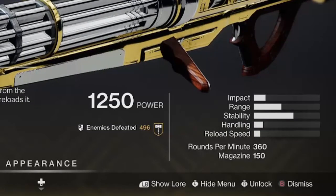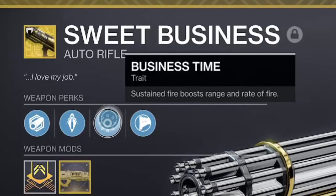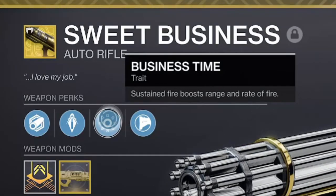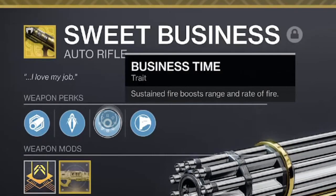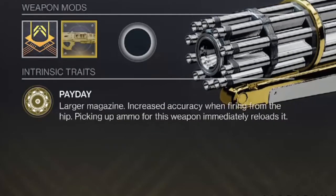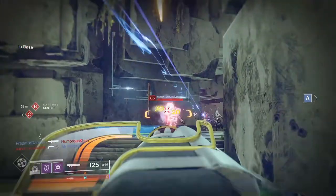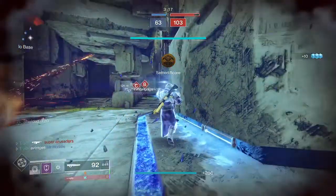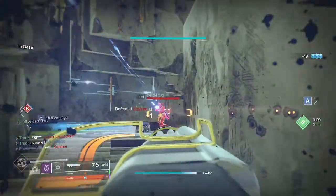This exotic auto rifle comes with a huge magazine and you can get the most out of it with an insane time to kill, thanks to its Business Time perk increasing its rate of fire and range. Payday will also auto reload the weapon on ammo pickup, plus it has increased fire accuracy. It's a monster in the right hands and as you'll be a slow icy moving tank, it fits right into the Sweet Business playstyle.